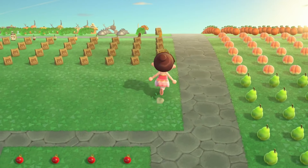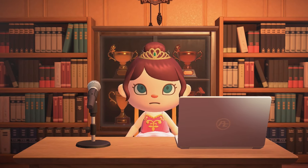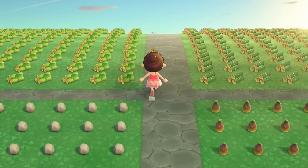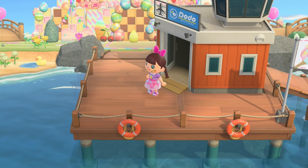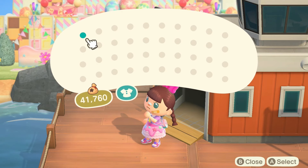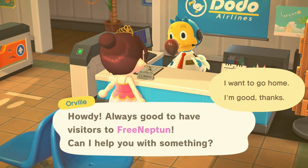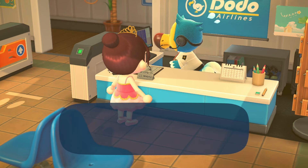When you've filled your pockets or grabbed everything you want, all you need to do is leave the island — but whatever you do, do not leave the Treasure Island by pressing the minus button. Out of anything you can do on Treasure Islands, using the minus button to leave is the quickest way to crash the island for everyone who is gathering items. Everyone can end up being sent back to their islands and lose everything they've picked up. So when you're done shopping, the best way to leave is to go back into the airport and speak to Orville. This way everyone who is still on the island can continue to grab items.